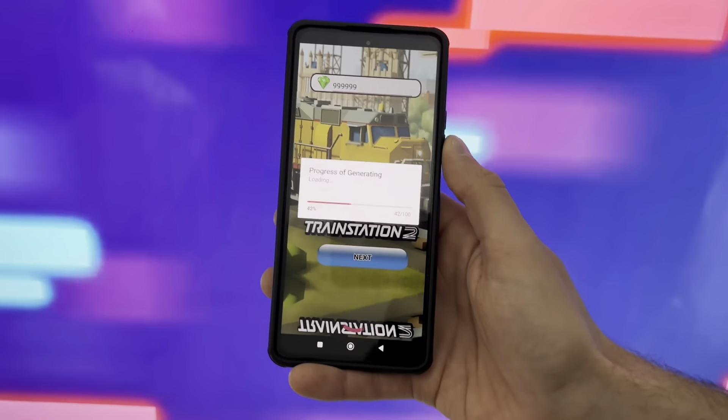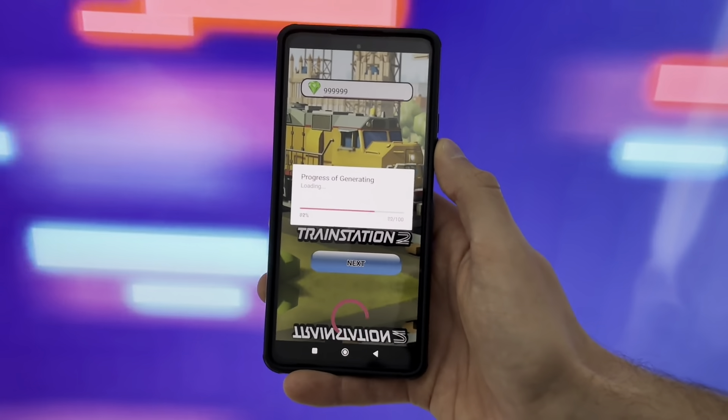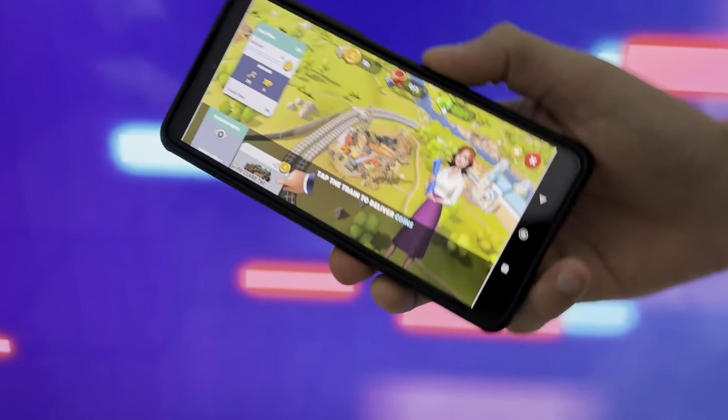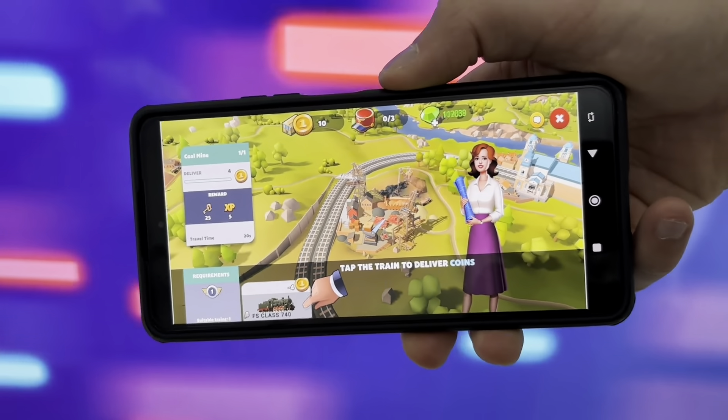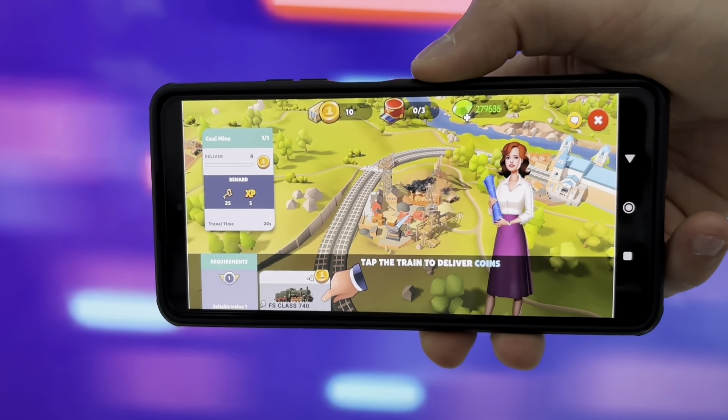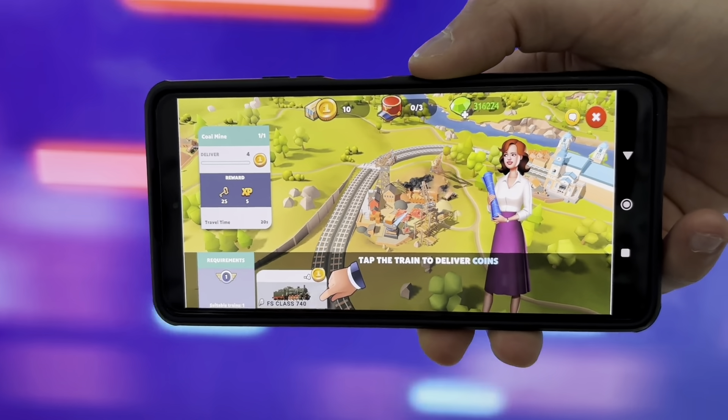You can type any amount of gems you want to get, just go ahead and type it, and make sure it is turned on like this. When you go ahead and simply hold this Next button, it should send it to your account. After finishing, open your account, and as you can see, the exact amount of gems you typed just loaded up. It is super easy, and I have had zero problems with it whatsoever.